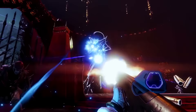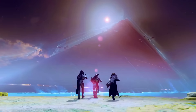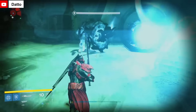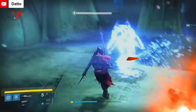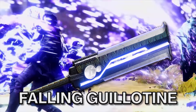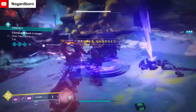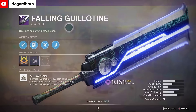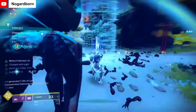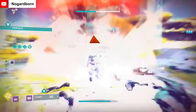While Shadowkeep itself didn't introduce anything too out of the ordinary, the final season of year 3, Season of Arrivals, certainly did. To start, we got the spiritual successor to the D1 fan favorite Darkdrinker, in the form of a new sword, the Fallen Guillotine. This sword's heavy attack would cause the player to enter a spin-to-win mode and repeatedly hit any target unfortunate enough to be in that radius. It also had the ability to roll the perk Whirlwind Blade, which massively boosted the damage it dealt. On release, a god roll Fallen Guillotine did absolutely insane amounts of damage. This was the top sword in the game and was only replaced pretty recently. It was also a legendary weapon, which meant it could be paired with the next entry on our list.